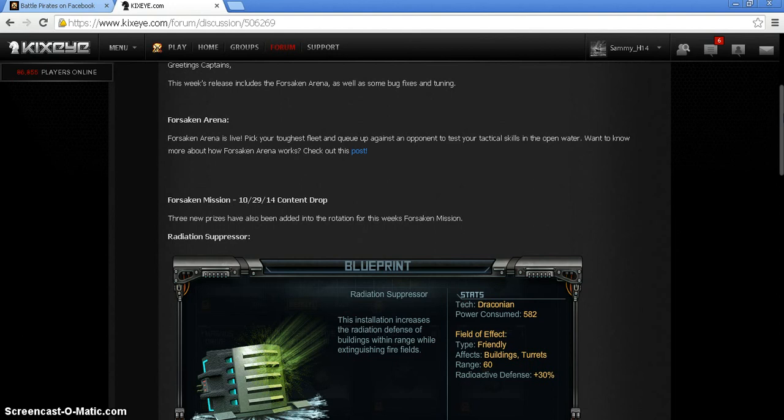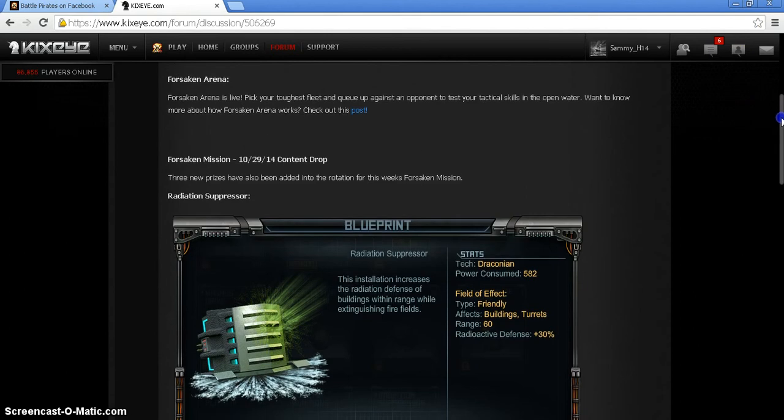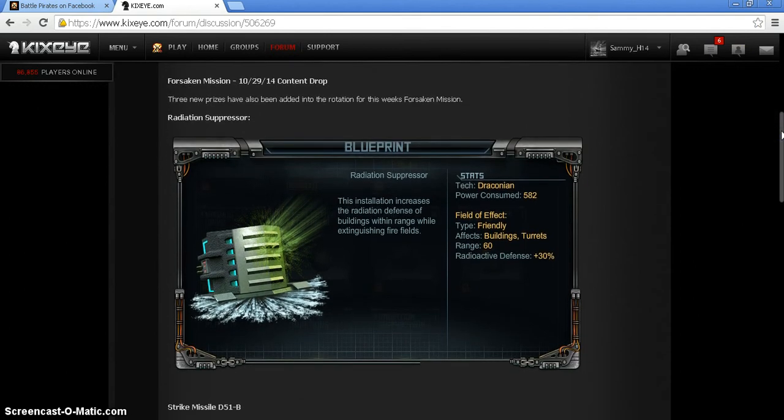This week's update includes the Forsaken Arena. There are three new prizes entering the missions starting tomorrow. First is the Radiation Suppressor — a module blueprint you can attach to your buildings. It suppresses radiation, giving you a radioactive defense of 30%. It's kind of like blunt panels in that you're not getting hit by launchers every single time.